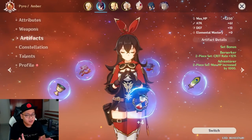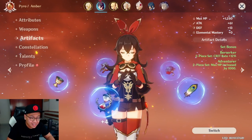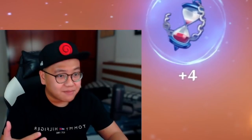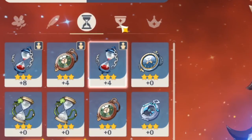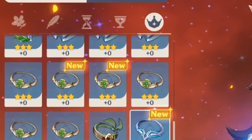Alright, so that was weapons — pretty simple. But artifacts are going to be much more complicated, so this is going to be very information-heavy. Sit back, get your notebook out and start taking notes. There are five slots for your artifact: the flower, the feather, the hourglass, the goblet or cup, and the headpiece.